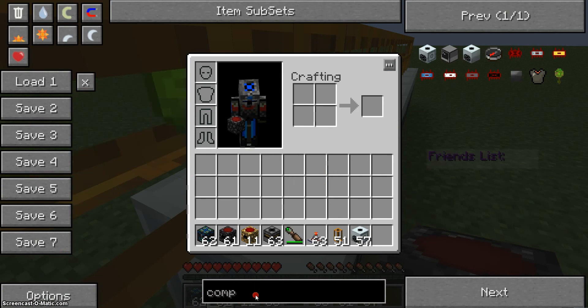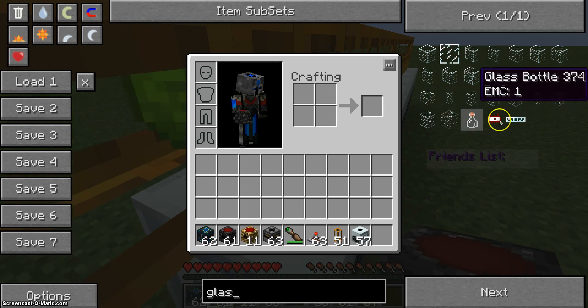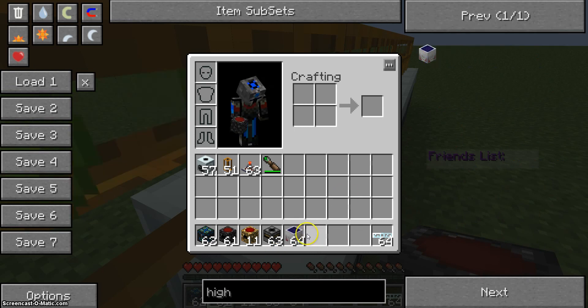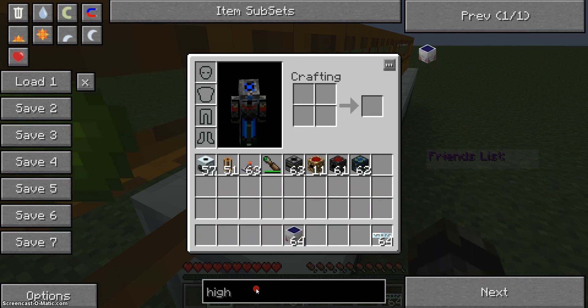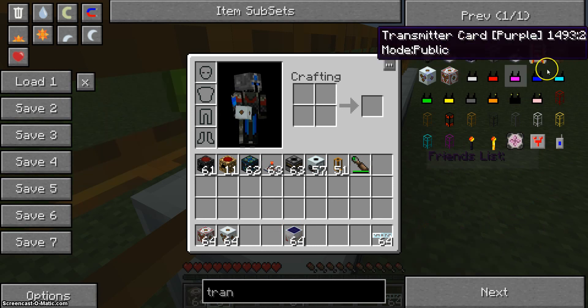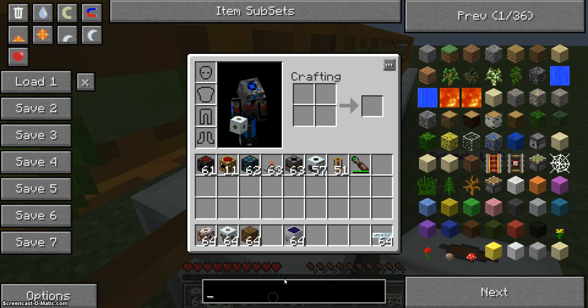Next we need our power source — running-gate glass, the crafting table. We need our EU. I already made a tutorial about transformers if you'd like to learn how to do that, but I won't be explaining it in this tutorial.